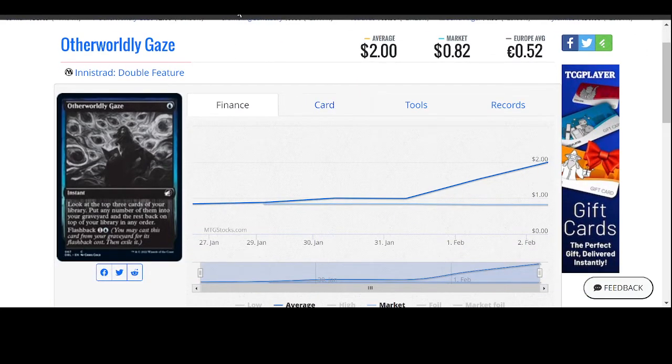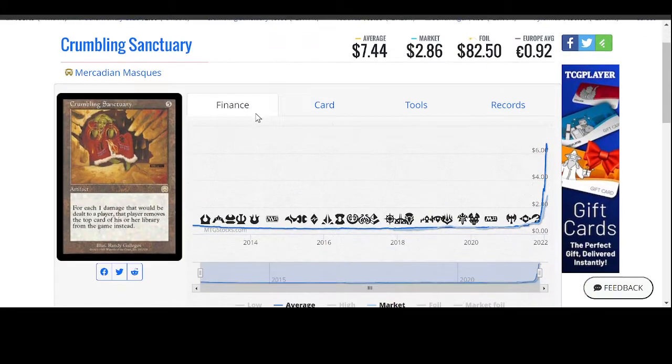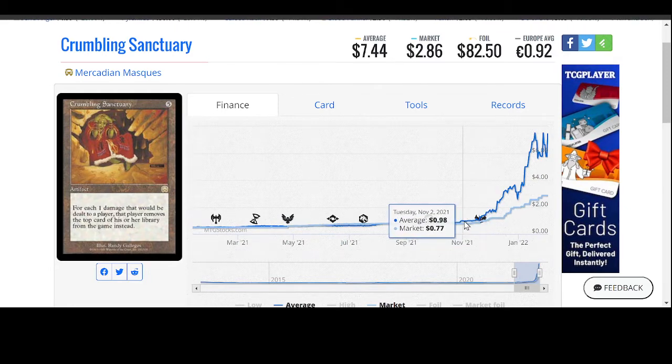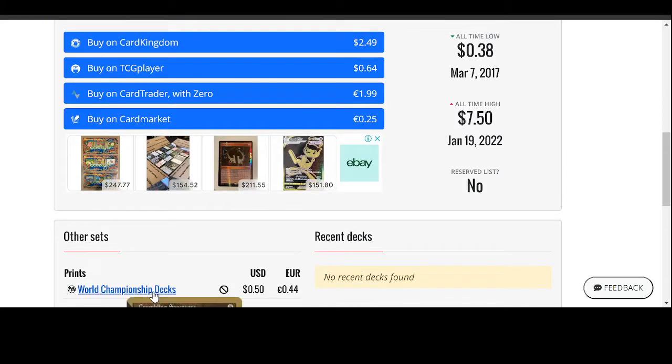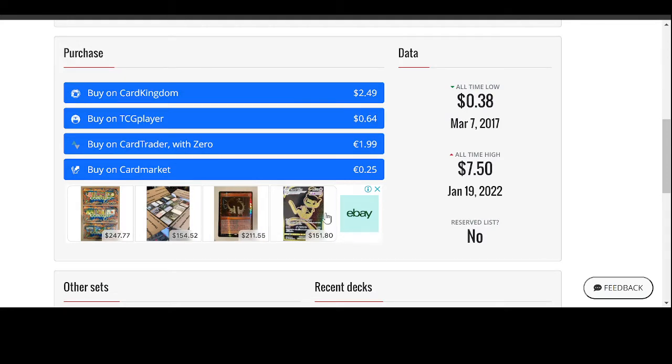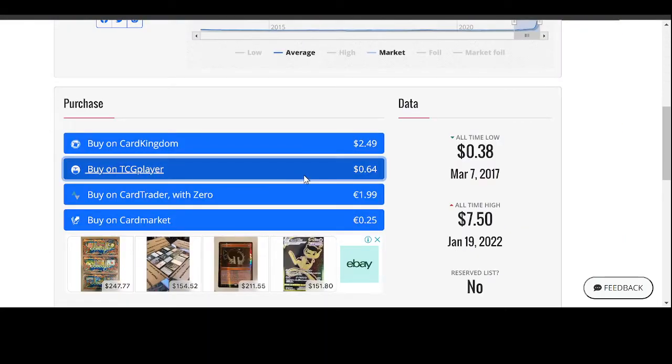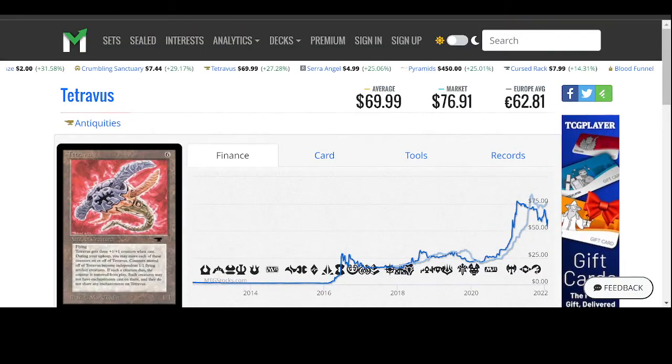Otherworldly Gaze from Innistrad Double Features — I don't think there's much value there. Crumbling Sanctuary from Mercadian Masks — once again, this is an unusual movement. For each one damage that would be dealt to a player, that player removes the top card of their library from the game instead. That's actually a cool, really useful card. But until November 2021, no one cared about it, and now it's spiking up. There is a World Championship version for 50 cents. You can still buy this from TCG Player for 64 cents, but it's reading $7.44, so that 64 cents doesn't seem accurate. We'll have to see how that goes.